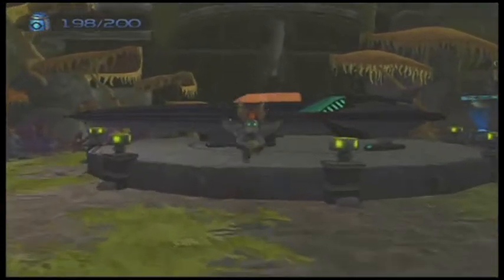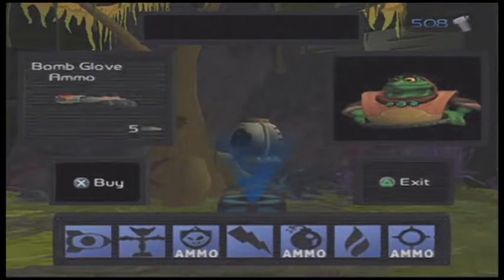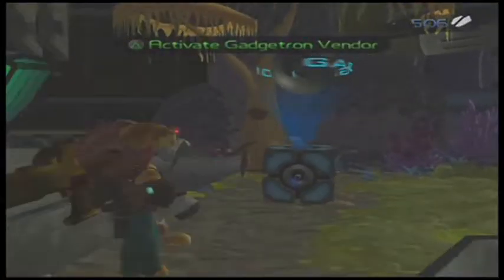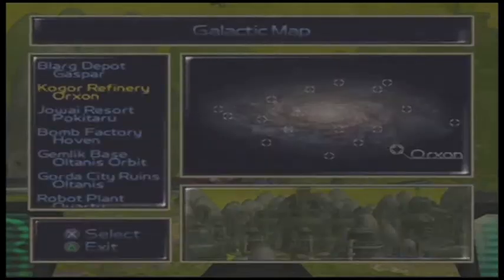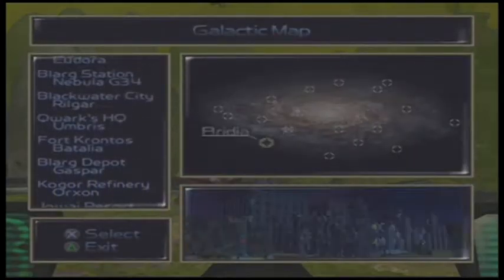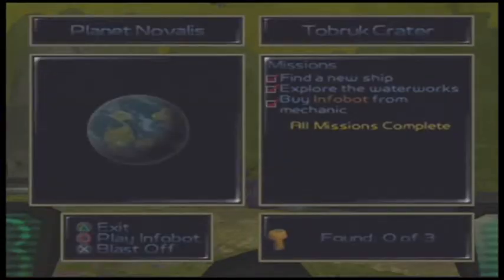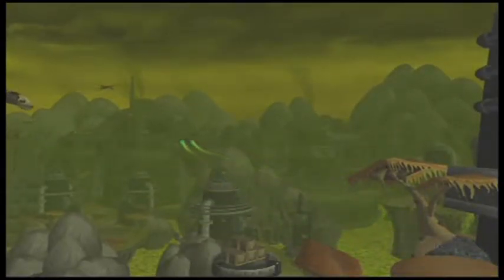Finally, there is one more thing I want to check out. First, buy ammo. There's always one more thing I want to check out. Back at the beginning of this campaign under Nivalis, there were some tunnels and a gold bolt I missed. I want to collect those.